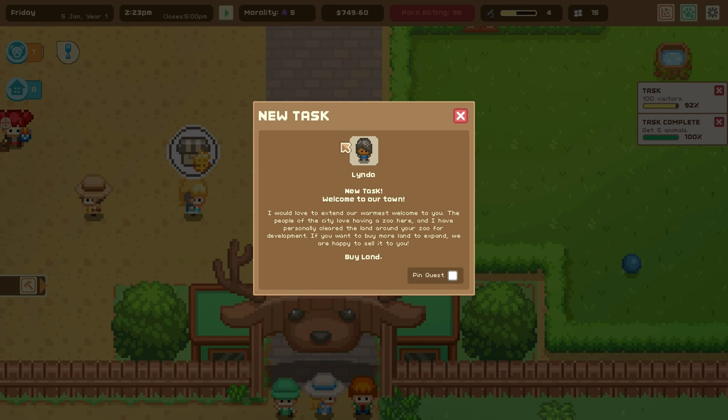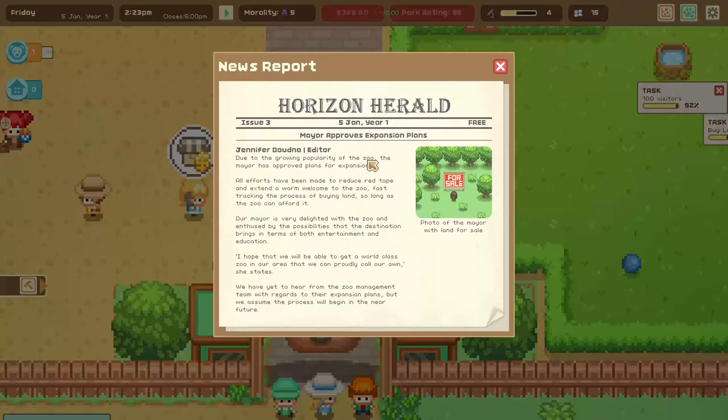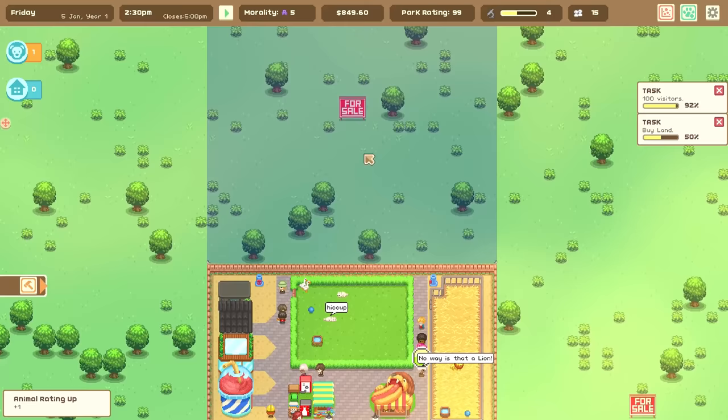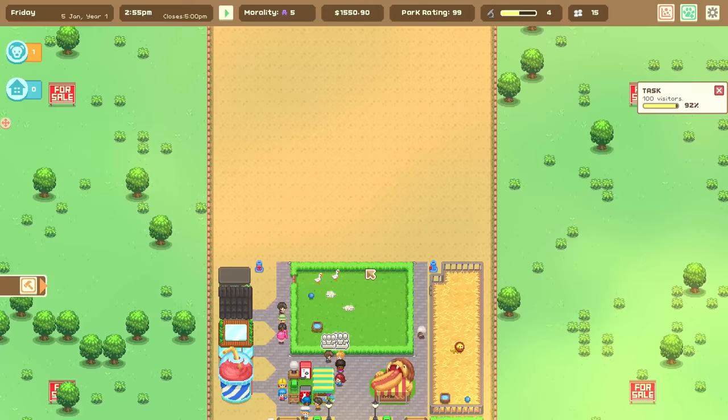We have Linda welcoming me to the town, who says she'd love to extend their warmest welcome. The people of the city love having a zoo here, and she's personally cleared the land around it for development — if I want to buy more land to expand, they're happy to sell it. We go ahead and buy this land for $300, and now that's done, we've finished the task and got $1,000 back, which is fantastic. We can absolutely go ahead and build more zoo.